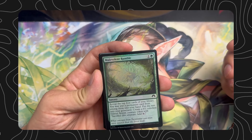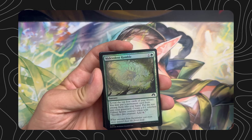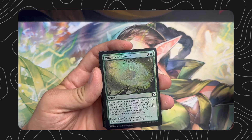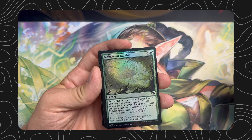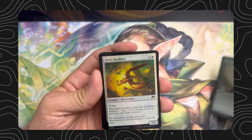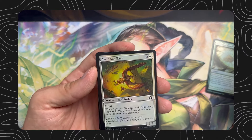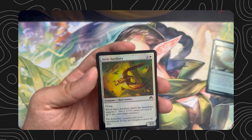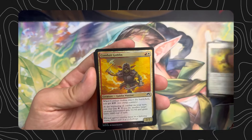We have a Malevolent Rumble — one and green, return, reveal top four cards of your library, you may put a permanent card from among them into your hand and put the rest in a graveyard. Create a 0/1 colorless Eldrazi Spawn creature token with sacrifice to add colorless. We have an Airy Auxiliary — three and a white for a 3/3 bird soldier, enters the battlefield support two, has flying.